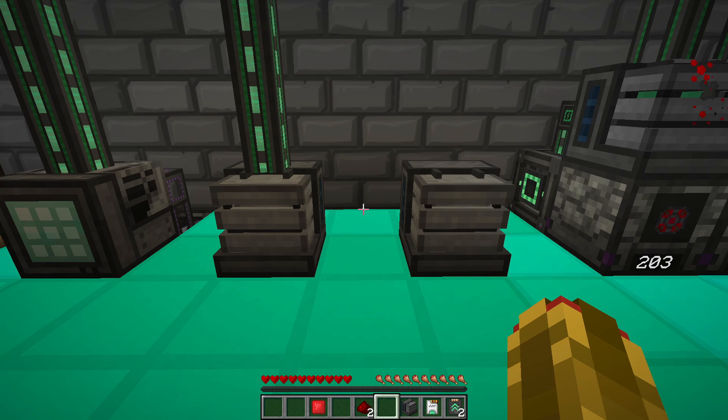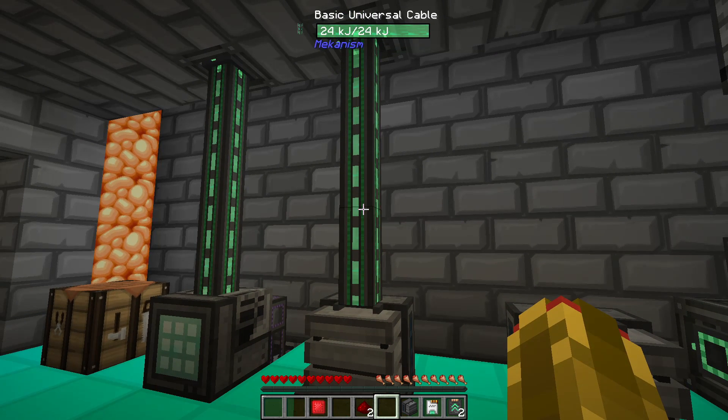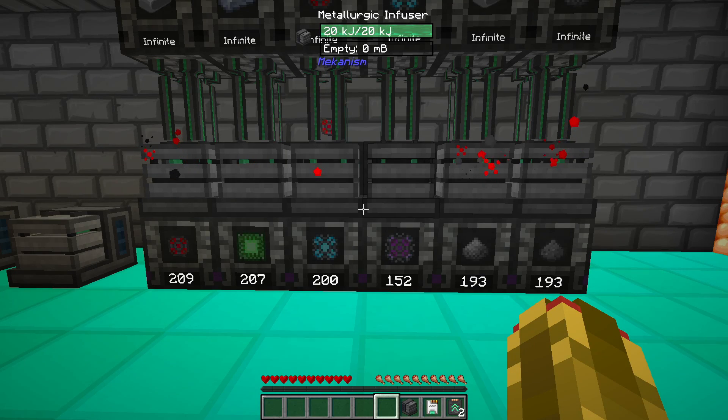In order to use a Metallurgic Infuser, you require power. You can use any Mekanism power source. The Metallurgic Infuser is a keystone block of the Mekanism mod, being a major prerequisite in the construction of almost every Mekanism item.